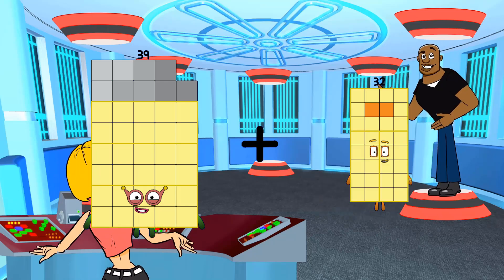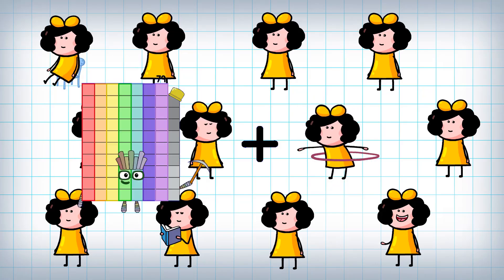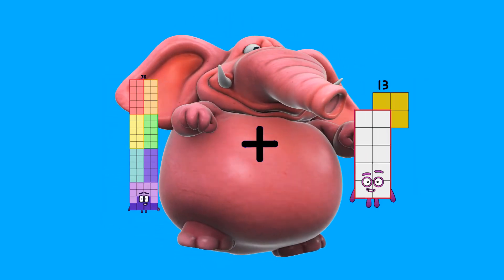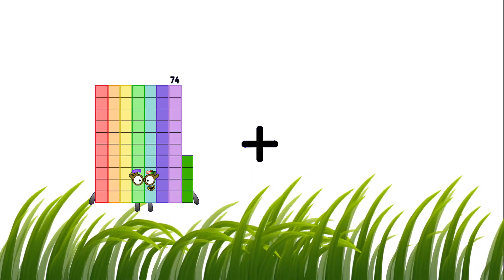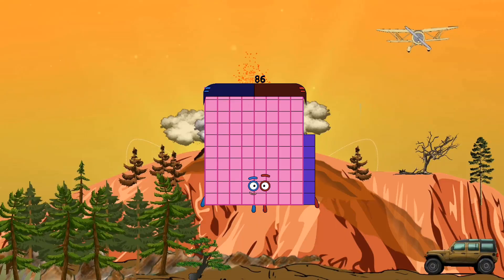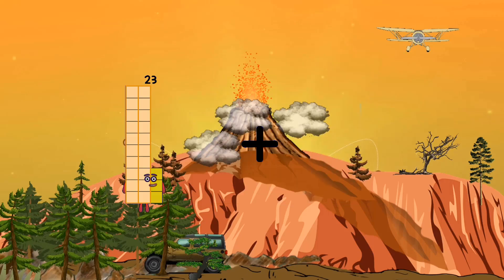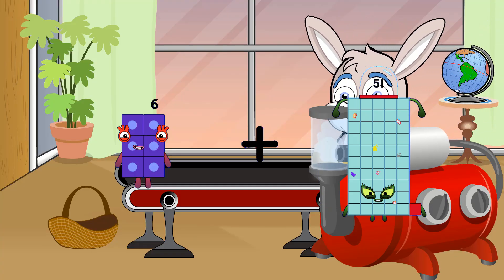Thirty-nine plus eighty-one equals 120. 10 plus 32 equals 42. 76 plus 74 equals 150. 36 plus 50 equals 86. 98 plus 70 equals 168. 6 plus 51 equals 57.